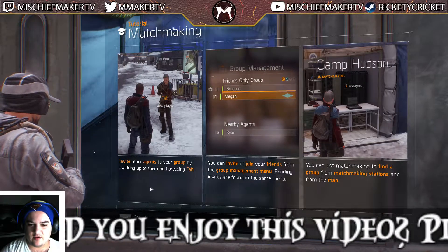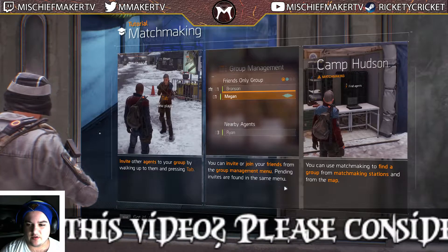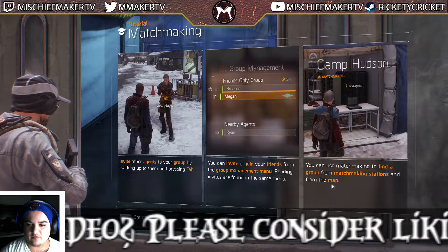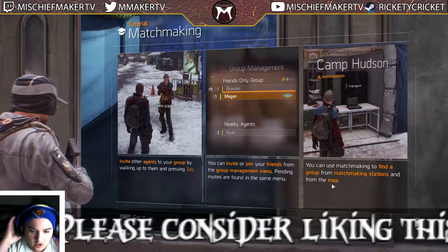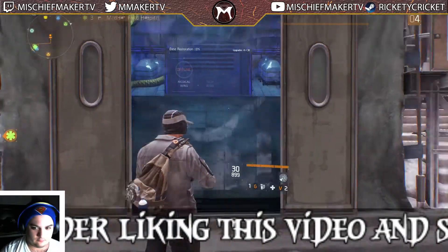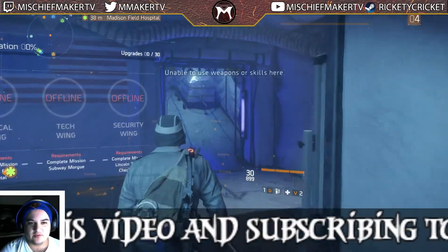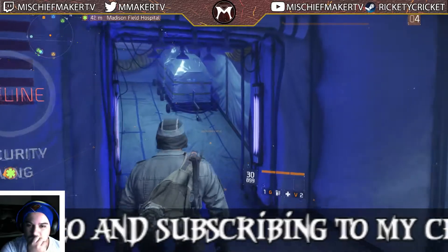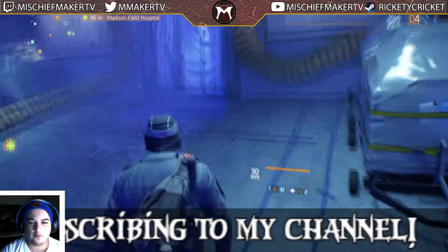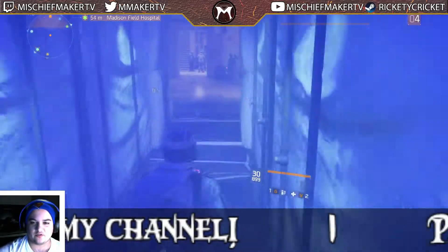There's a tutorial tip about matchmaking — you can invite other agents to your group by walking up to them and pressing Tab, or use matchmaking stations from the map. But we're not going to do any of that. Hopefully this won't be too difficult.